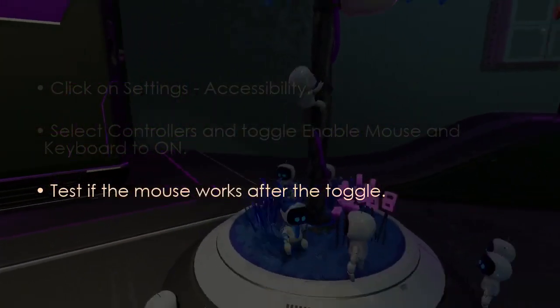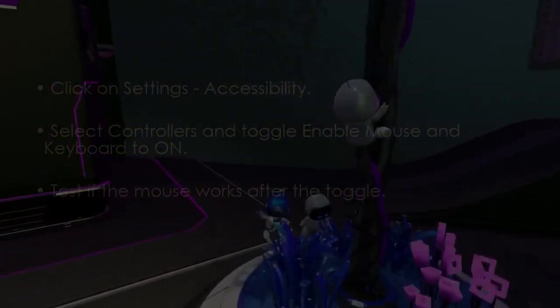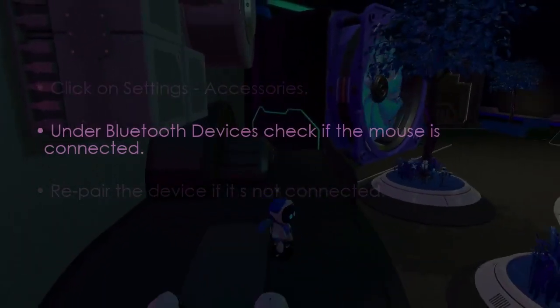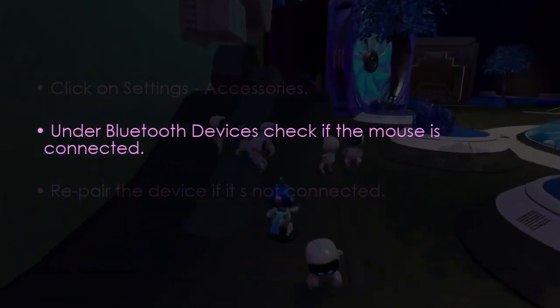The following step involves mouse settings. Click Settings, then Accessibility, select Controllers, and toggle 'Enable Mouse and Keyboard' on. Test if the mouse works.